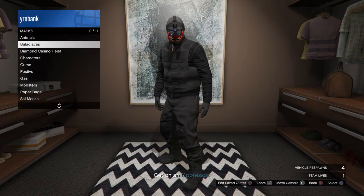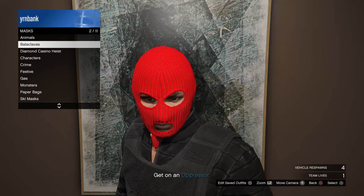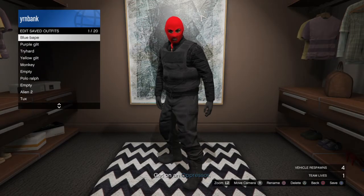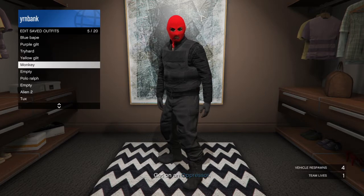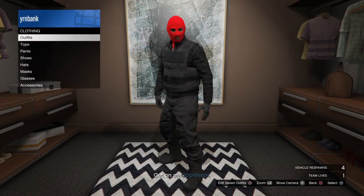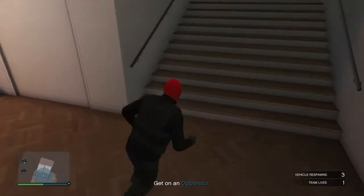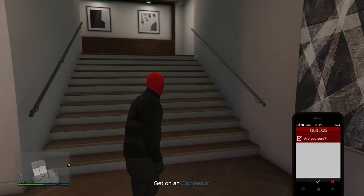Put on one of the masks — just put on this red one. After you've equipped a mask, go to Outfits, then Edit Saved Outfit, and save it on any outfit. The outfit is saved and your character now has that outfit on. After that, simply quit the mission.